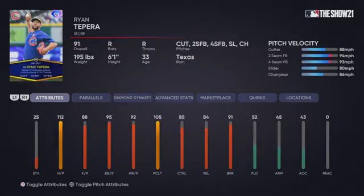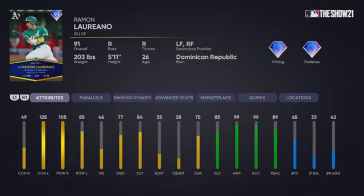Next is Ryan Tepera. He is a relief pitcher card — 112 hits per nine, 88 K's per nine, primary cutter. This card is just okay, he's not amazing, he doesn't throw exceptionally hard. He does throw a primary cutter and he could be very good for your no-money-spent budget quad bullpen.